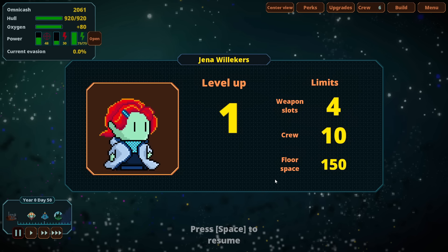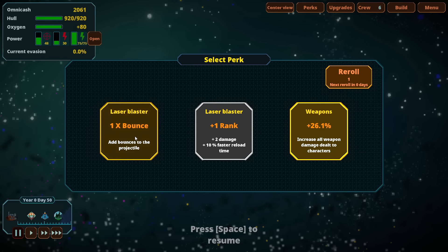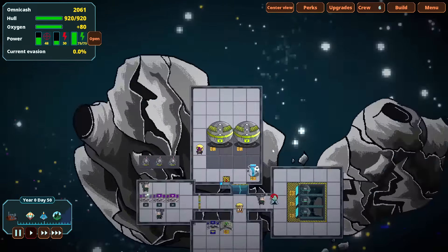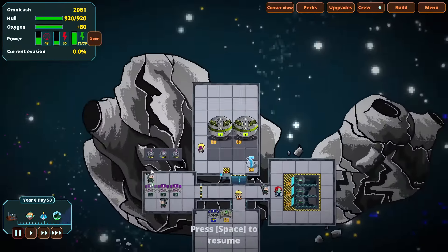Our laser blaster can now bounce, reload faster, and we can add a 26% damage increase to all weapons as long as the damage is hitting a crewman. I'm not sure what translates to more damage — the 26% increase against crew or a bounce — but let's try the bounce because that just sounds awesome. The bounce sounds rad, so I'm going to take the bounce.